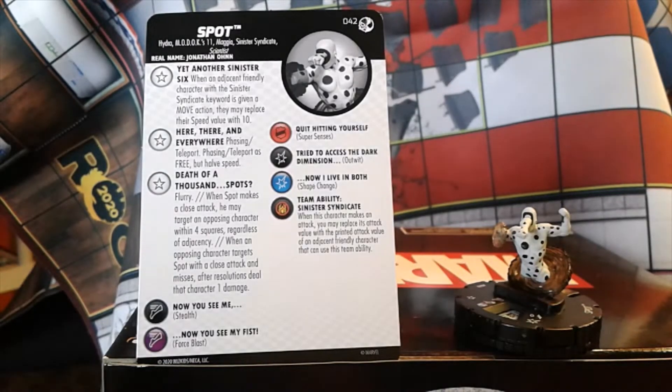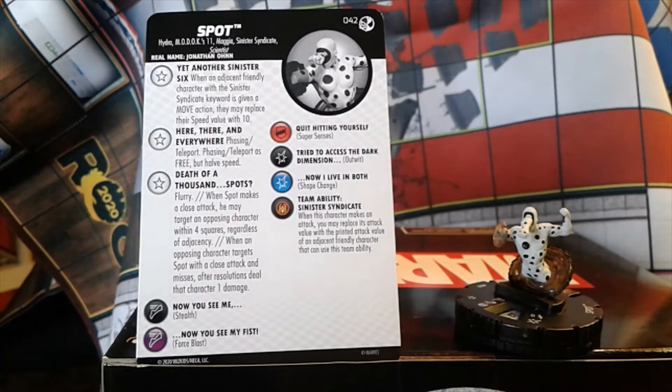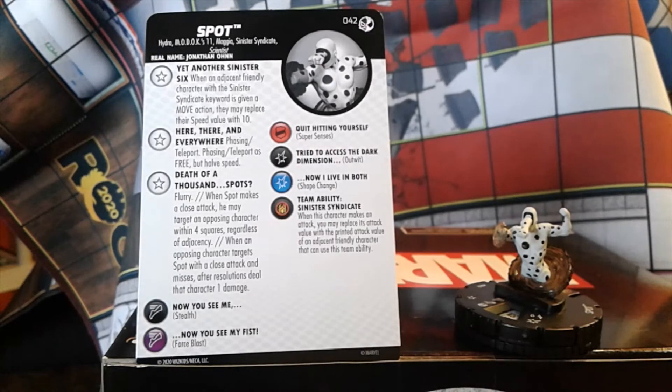Thanks for joining us today. We're going to take a quick look at number 42 from Spider-Man and Venom: Absolute Carnage — Spot. He is coming in with the keywords Hydra, Modok, 11, Magia, Sinister Syndicate, and Scientist.